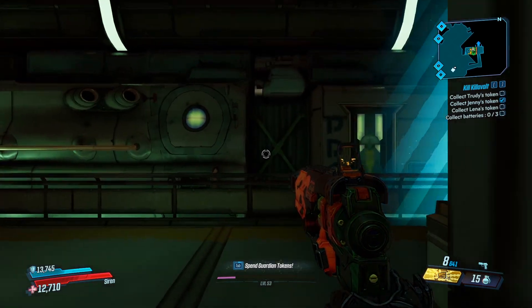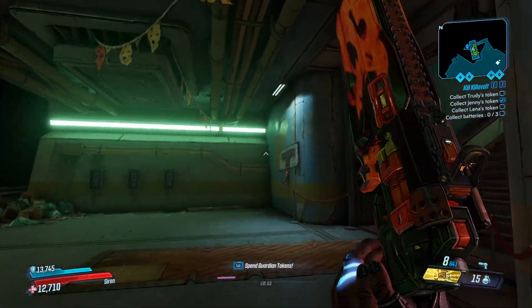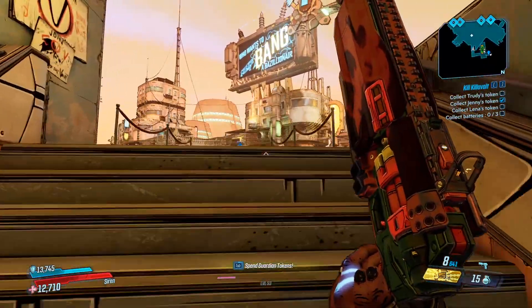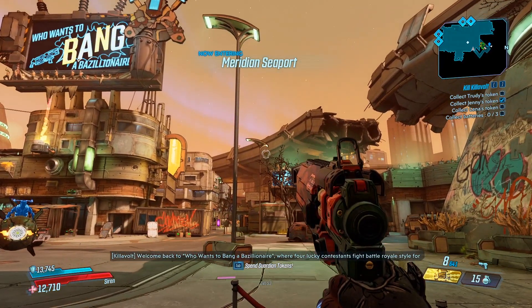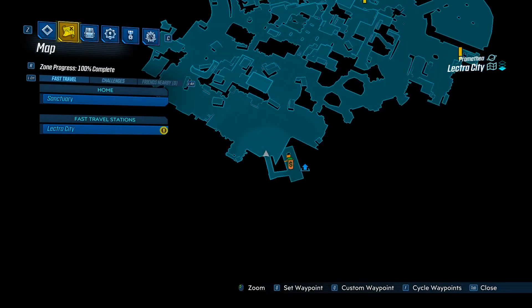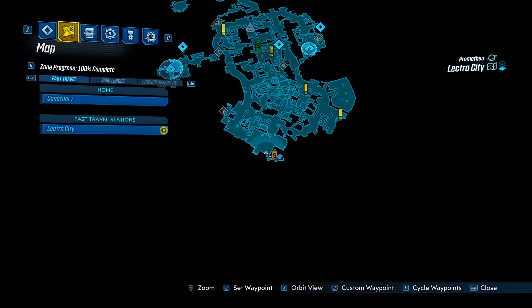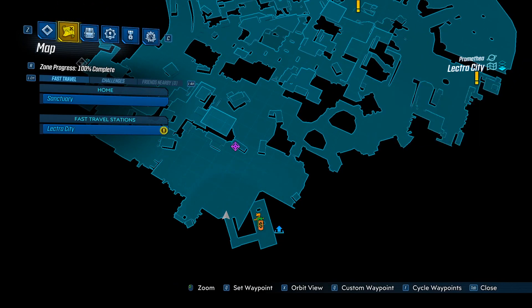We'll be starting off as always by showing you exactly how to get to this guy. You're going to want to spawn into Lectra City. There is only one place to go from the fast travel at the beginning. Once you are there, head up the stairs into the main open area of the city. We're going to be hugging the right hand side of the map to get to a safe point where we can farm him quickly. You can do this a couple of ways - you can go anywhere you want, just make sure you head out into the general area of where I'm going.